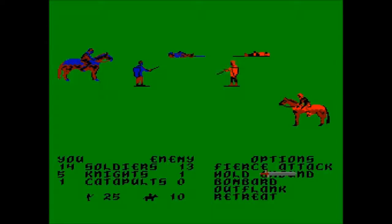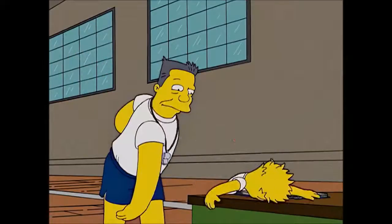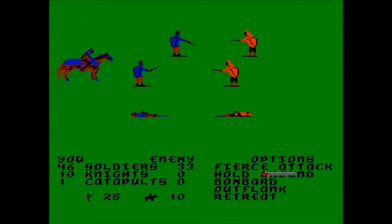To this day I have no clue what you're supposed to do here. The game gives you some orders you can give to your troops — retreat is obvious, but the other stuff? Fierce attack, cold ground, outflank... No idea how any of this affects the battle. Oh well, the side with more soldiers usually wins.